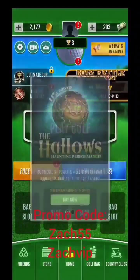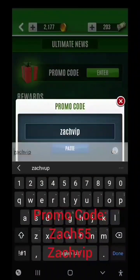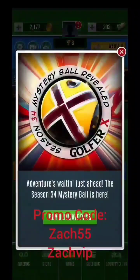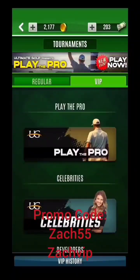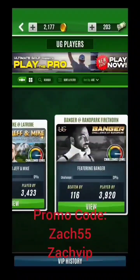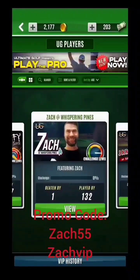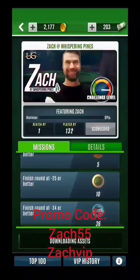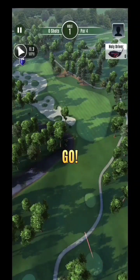When we enter the other promo code — this one should still be good as well — it will give you a brand new VIP. You can see 'special VIP' come in. That's Zach VIP that I just used. Go over to VIPs, then down to Players, and you'll see it in there. This is the one that unlocked — the Zach VIP. Going over to those balls, it's definitely going to be an advantage, and it is fixed gear as well.